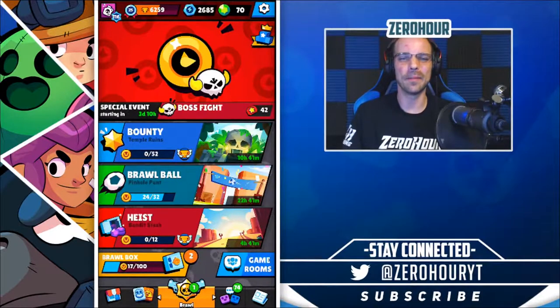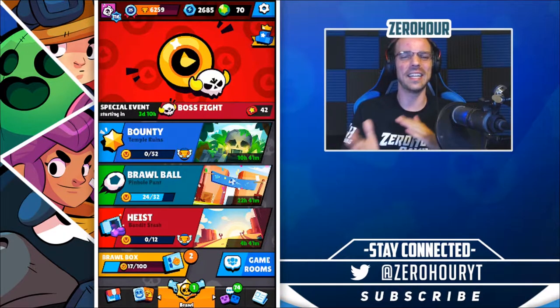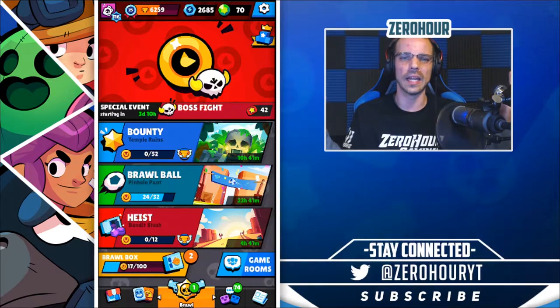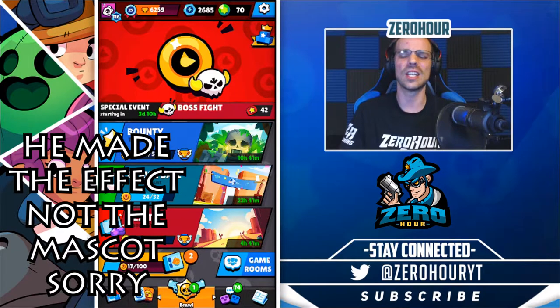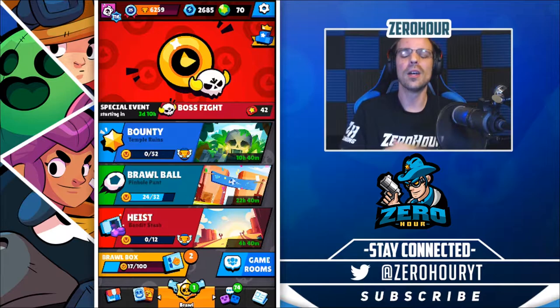What is up guys, I hope you're having an amazing day. Zero is back with you again for another Brawl Stars video. Before we get into this one, a huge shoutout goes to Justin from JDesigns — link to his Twitter is right down there. Go hit him up if you need any work, because he did this super sick overlay plus my mascot. Incredible job, he's a great guy to work with.